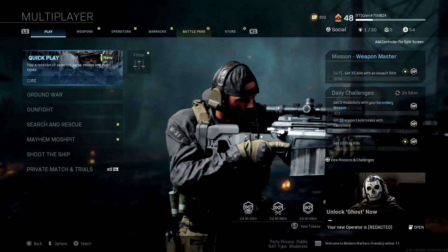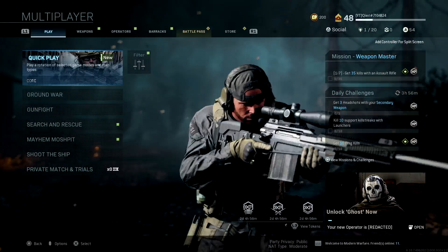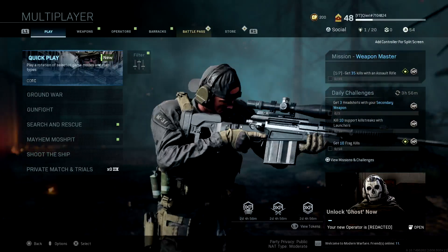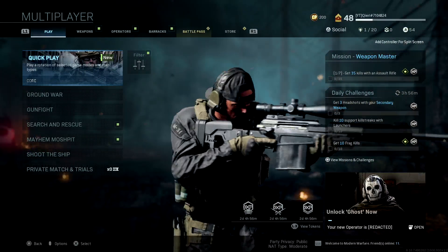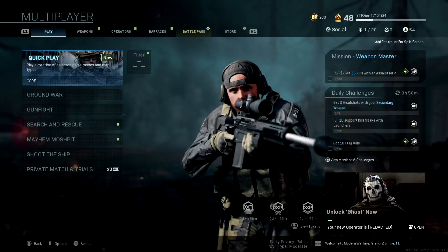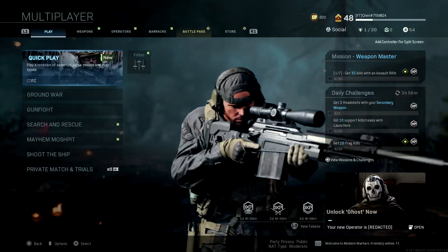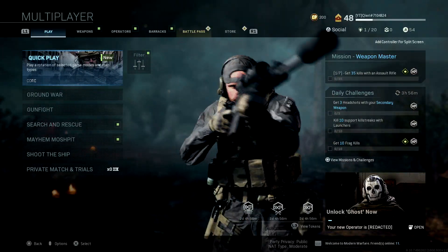The ports you can try are numbers like 6575 or 8945 — try all of these ports out. Select one, then go back to Network Settings and see if it now says open. If it doesn't say open, keep changing the port until you get an open NAT type.